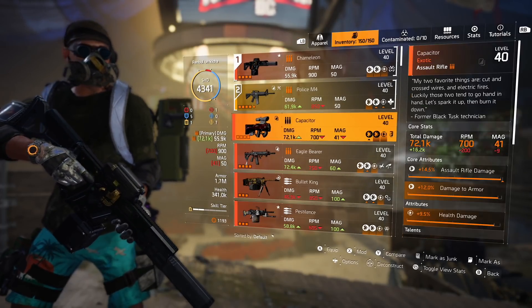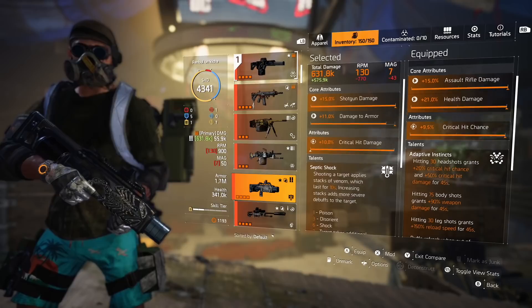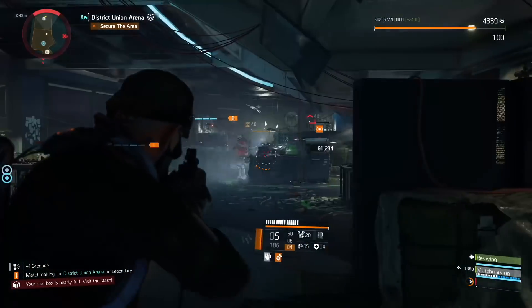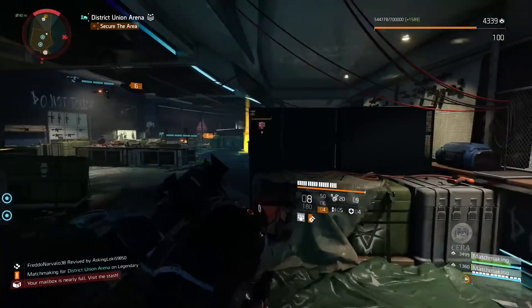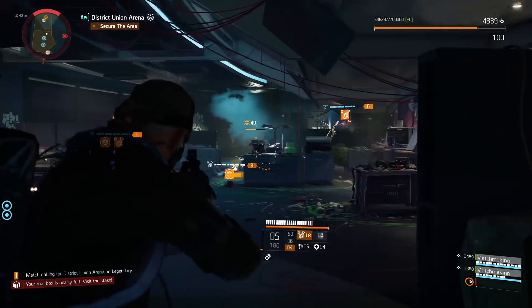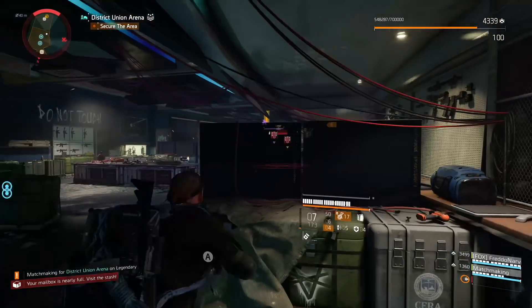90% weapon damage, 50% crit damage boost and crit chance — on heroic difficulty you're gonna shred everybody. You don't really need much more damage on heroic, it's not that hard. But for legendary difficulty I strongly recommend you stick with the exotic Scorpio shotgun. Not only will you apply a huge amount of status effects, but you're gonna stop the whole battlefield. And enemies who receive all stacks from your shotgun take 20% more incoming damage — that works with your teammates' damage as well.